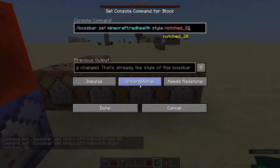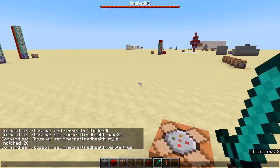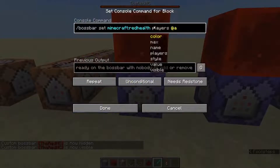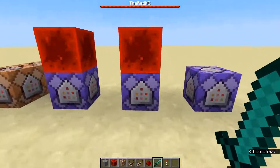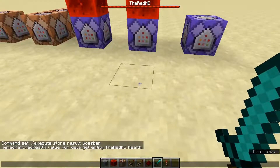For the notch style, you can do it a number of ways — 10, 12, 6, stuff like that. Then `visible true` so you can see it. If you toggle that off with `/bossbar set red health visible false`, well obviously you can't see it. Lastly, I have setting its players to everyone, that way everyone on the server or world can see it at the same time.